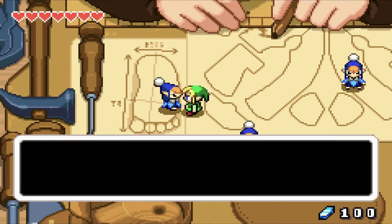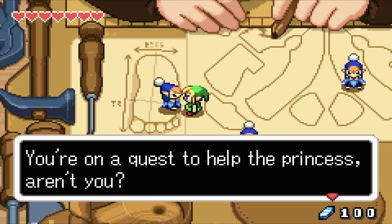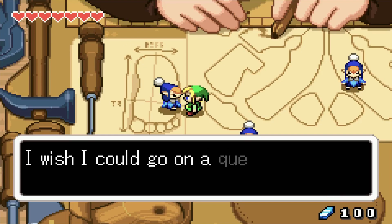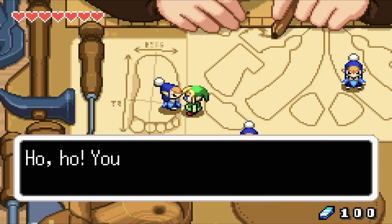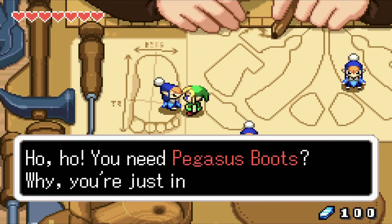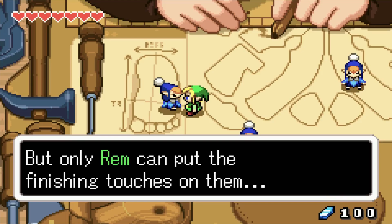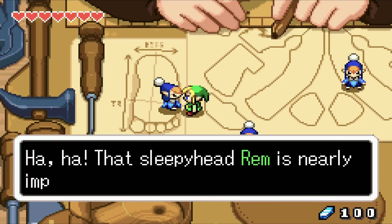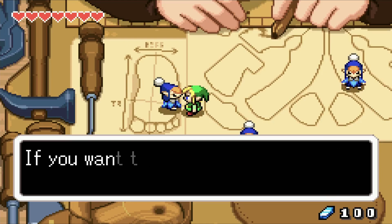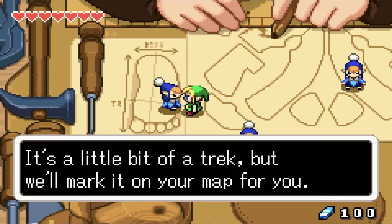A Minish recognizes Link and says: 'You're the one who brought the sword to Master Malari — you're on a quest to help the prisoners, aren't you? I wish I could go on a quest, but then who'd make Rem's shoes?' They offer Pegasus Boots — they made a pair while Rem was sleeping, but only Rem can put the finishing touches on them. That sleepyhead Rem is nearly impossible to wake up.